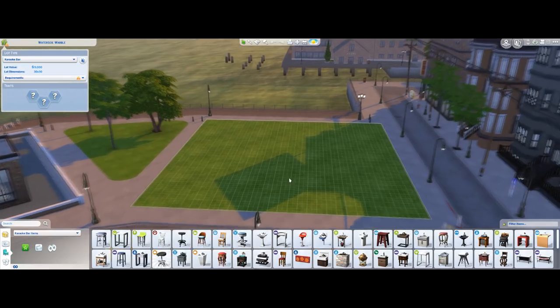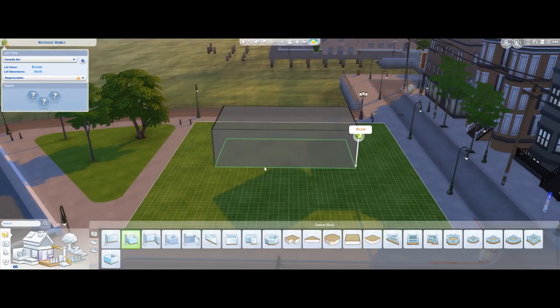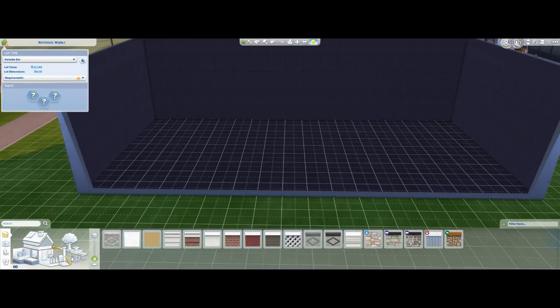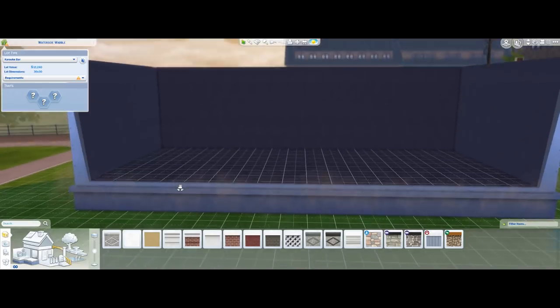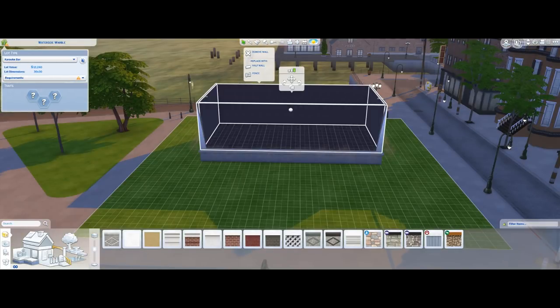The first thing you're going to do is build a room at the size of a stage — let's say about this big. Then click on the foundations and raise the height of the foundation until it looks like the height of a stage. Then remove the walls.